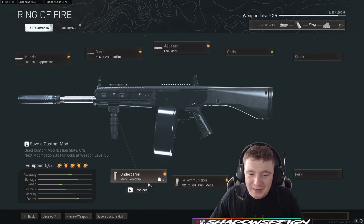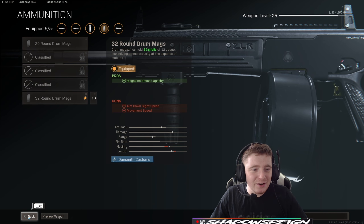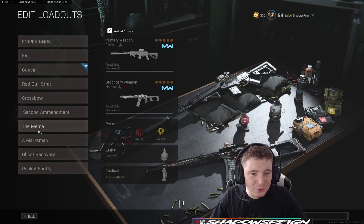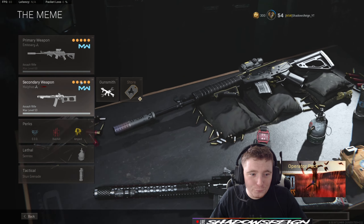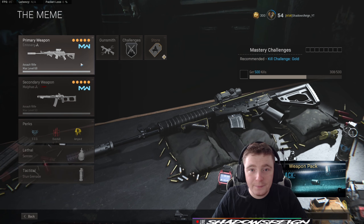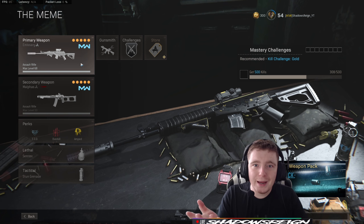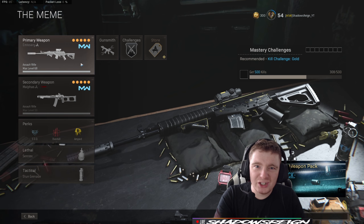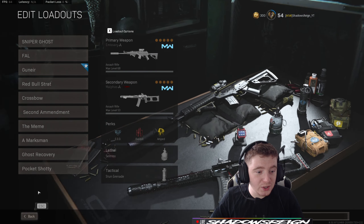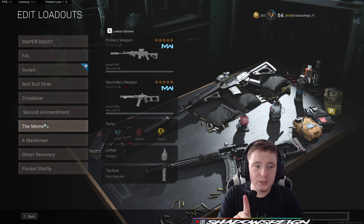I want to unlock the incendiary slug rounds on the Jack 12 — that would be a really fun meme. This class slot is where I mess around with something for a video or a challenge, or when a subscriber gives me a class to try. It's usually an overkill class but can be a one-stop depending on what I get given. Fair warning though — don't run that combination seriously; awful in practice.